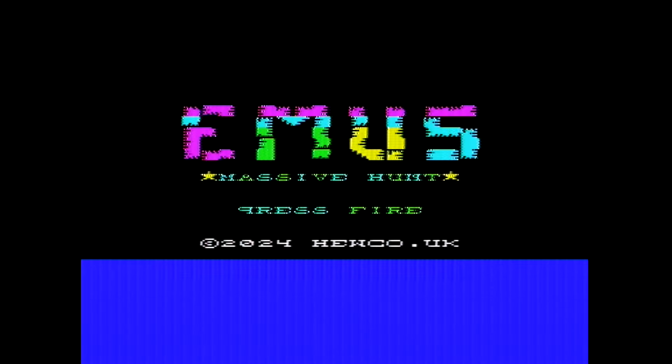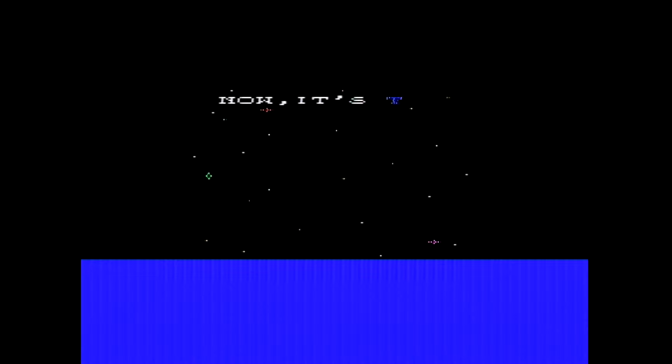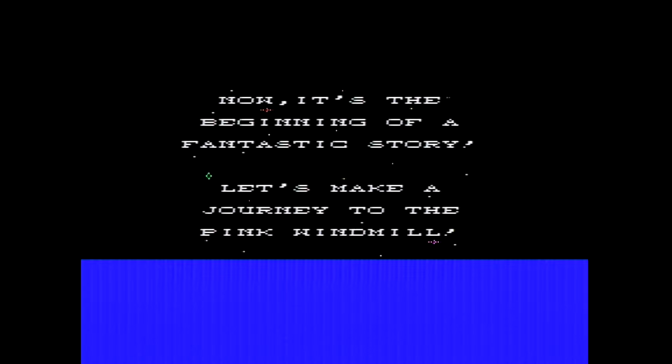Coded by Huko, who's done so many great games such as Cheese and Onion. Strange to see a 2024 date on a VIC-20 game. Some options to start with - basically difficulty gives you more lives and less things to collect. And now it's the beginning of a fantastic story: let's make a journey to the pink windmill, good luck.